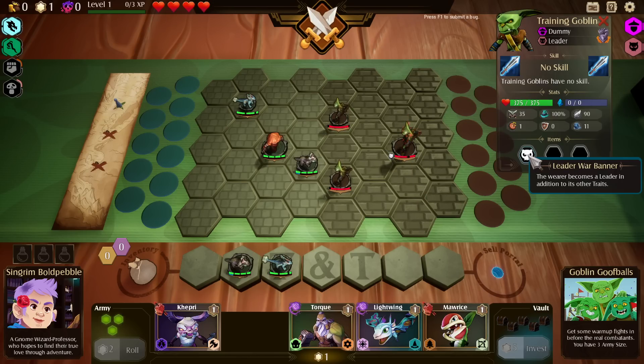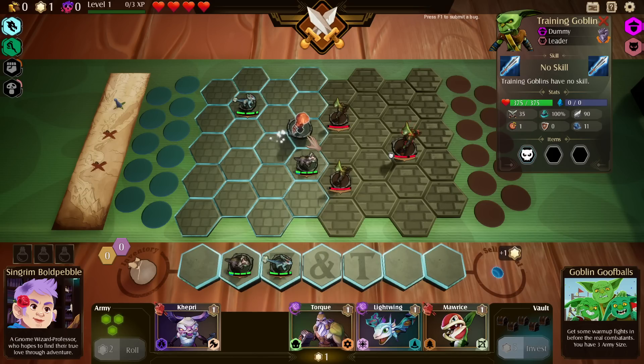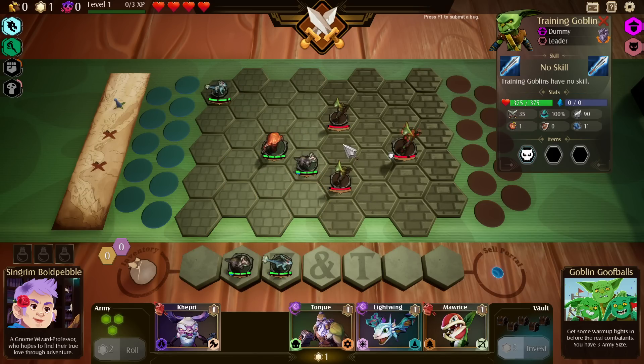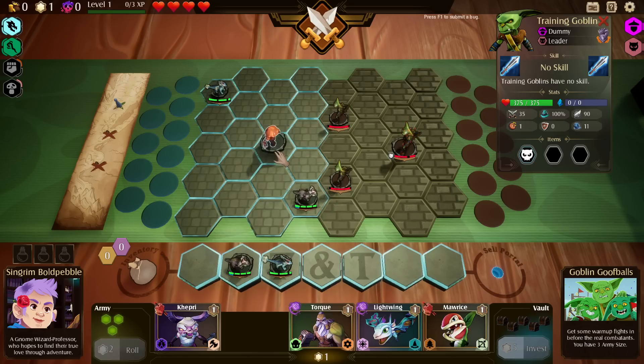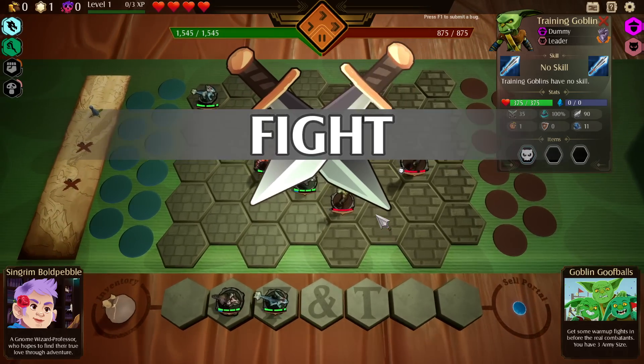There's a Leader War Banner item — the wearer becomes the leader in addition to its other traits. Leader gains 50% extra max health, 3 mana regen, 30% attack speed. Got it. Same deal — let's try and bait him out so we can get a piercing thing going here. I don't know if I'll get him to do that or not. It's fine; I'm just trying to see if we can manipulate things.